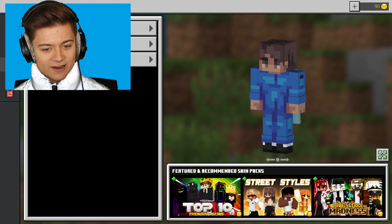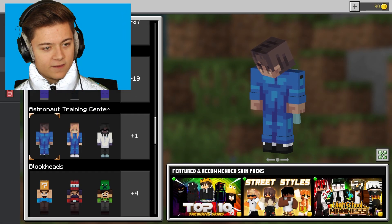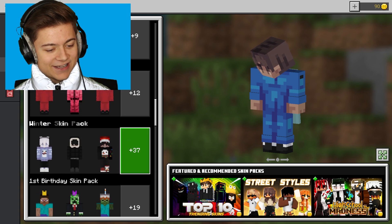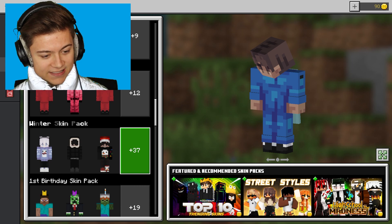Let's head over to the dressing room - press Edit Character, press Owns, and it's actually going to be right here at the very bottom. Yeah, this one right here - it's called the Winter Skin Pack, and there's actually a bunch of really cool skins in it, so we're gonna take a look at it right now.